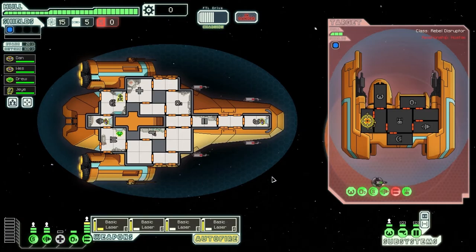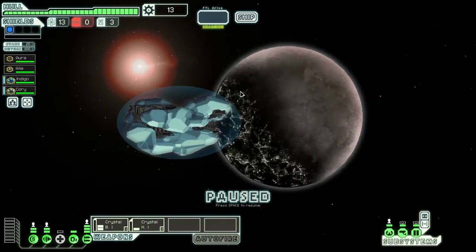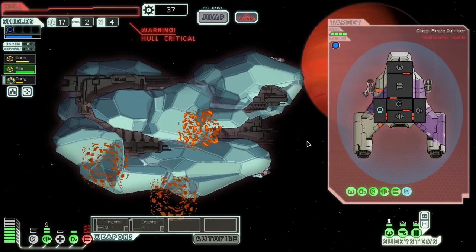FTL is a slow speed chase across the stars with simple timeless pixel graphics over a static camera view of your ship. You fly between interesting points of space using your faster than light drive, trying to collect as much scrap, crew, missiles, and other useful parts as you can while outrunning the rebel fleet hot on your trail.